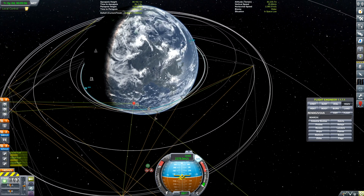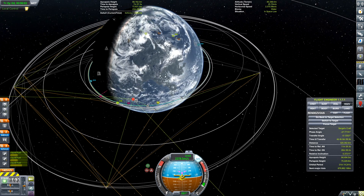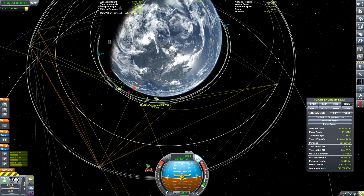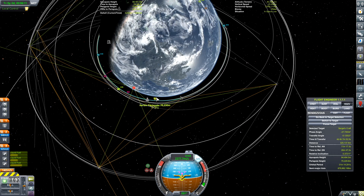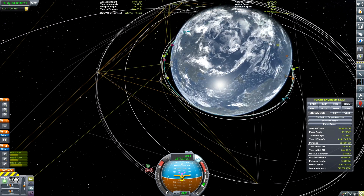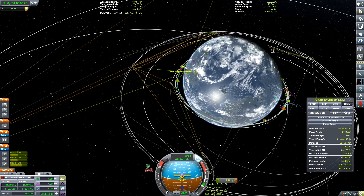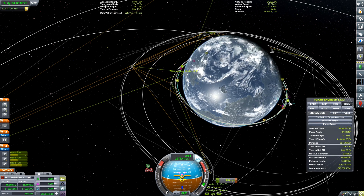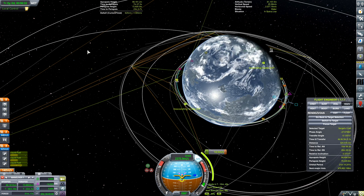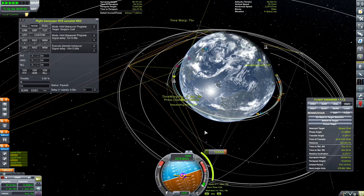Who we got here? Sergi. Sergi has an apoapsis of 84 and a periapsis of 75 — very similar to my own. So we do probably need to adjust the plane. 0.4 is actually pretty close already, but we're gonna go ahead and get it to zero. Let's decrease this down, get that to zero. It's just a tiny burn — it makes it a lot easier to do all of our rendezvous.